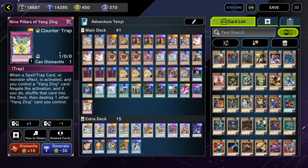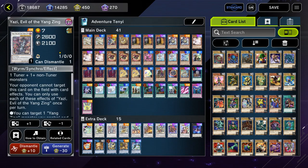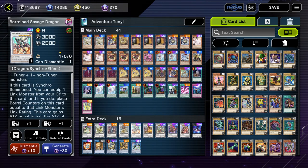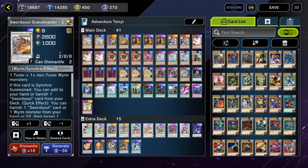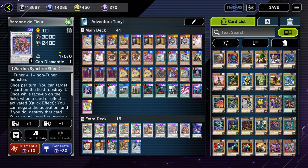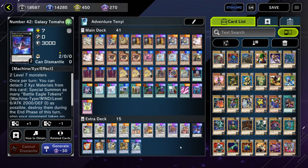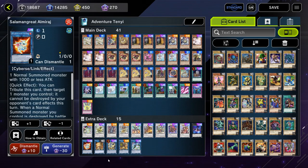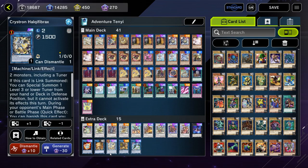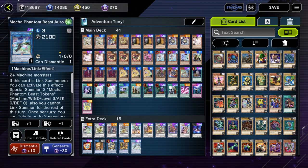In the Extra Deck we have: one Herald of the Arclight, one Denglong First of the Yang Zing, one Yazi Evil of the Yang Zing, one Baxia Brightness of the Yang Zing, one Borrelsword Dragon, one Sword Soul Grandmaster Chi Xiao, one Chaofeng Phantom of the Yang Zing, one Barone de Fleur, one Sword Soul Supreme Sovereign Chengying, one Number 42 Galaxy Tomahawk, one Silhouhatte Great Almiraj, one Monk of the Ten-Yi, one Crystron Halqifibrax, one Barricade Borg Blocker, and one Mecha Phantom Beast Auroradon.